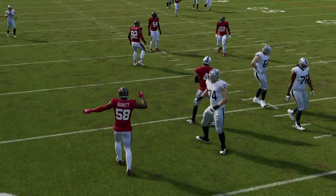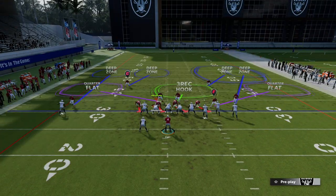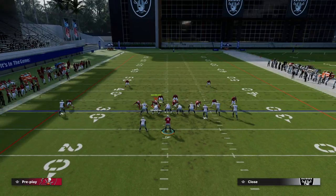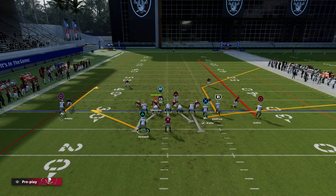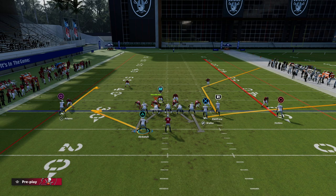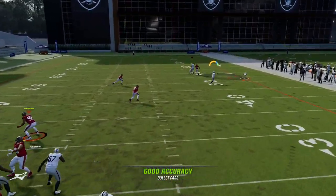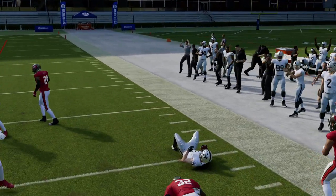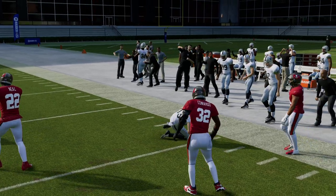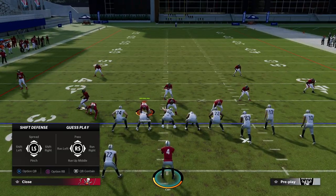Now the counter to the counter is to go to something like curl flat and motion this guy out. That deep half is supposed to match the route, but he's in a deep half so he's not going to. Hopefully you're enjoying this little chess match — this is literally a big deal on bunch if you're defending it.